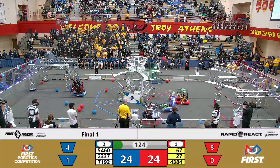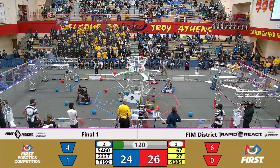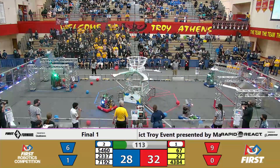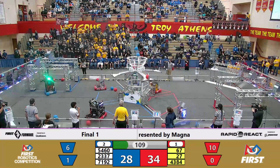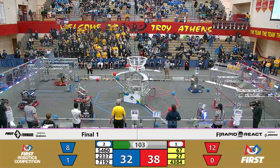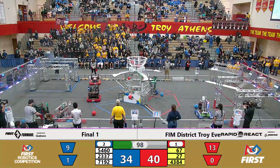67 and 27, both picking up red cargo. 27 sending 1 and 2 into that high goal — 54-60 — with one red and one blue ball stuck in their robot. They eject both of them and go to pick up another cargo. 67 over here on the blue alliance side, picking up that stray red cargo, while 27 joins them to pick up the remaining red cargo over in the blue alliance hangar.